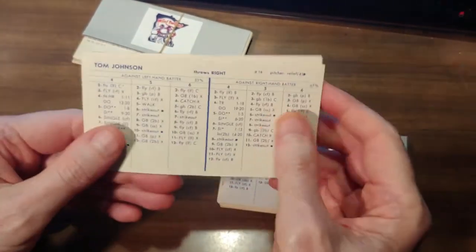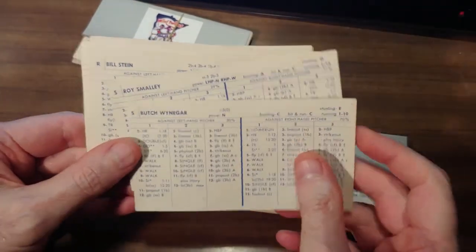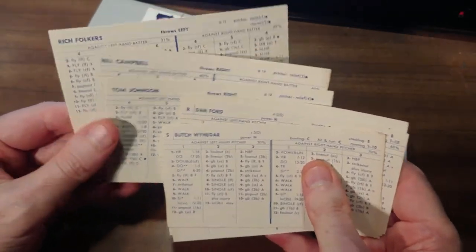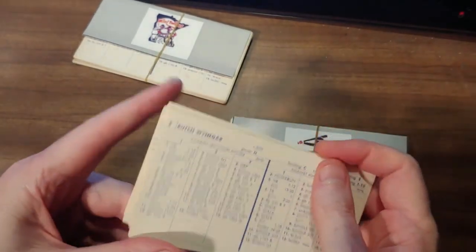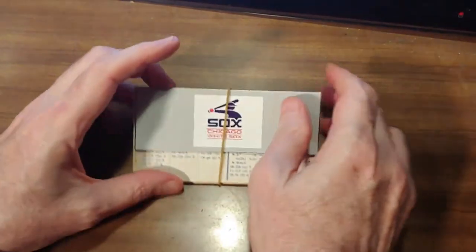The eight guys going away are five hitters and three pitchers. We talked about Smalley the shortstop and Winogar the catcher — they'll probably come back. Stein and Dan Ford will probably come back. Bombo Rivera maybe not. Bill Campbell might have one more year left. Fulkers and Johnson I'm not so sure about.